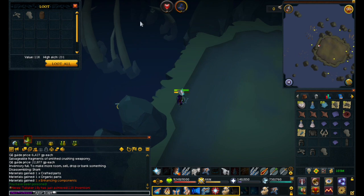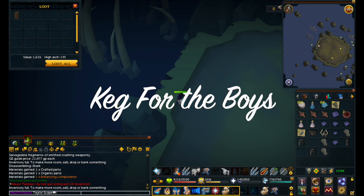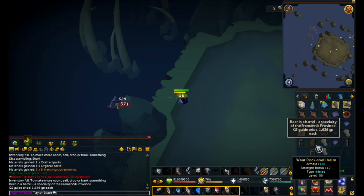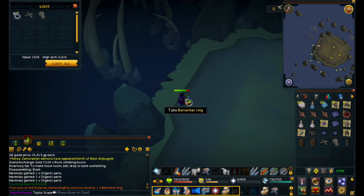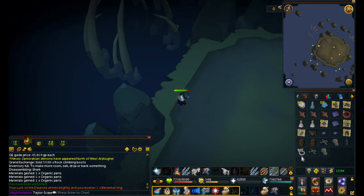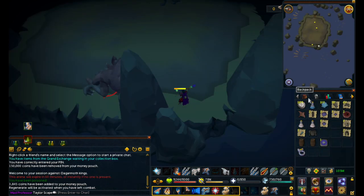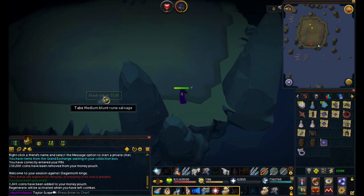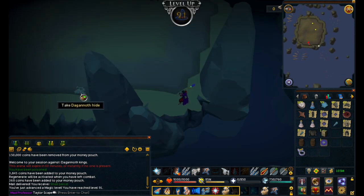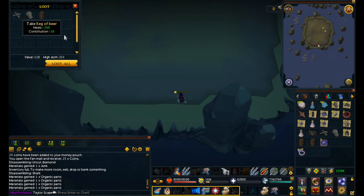Right away we're pulling in big drops here. We got our first loot beam of the trip - we got a Berserker ring, and that is worth 93k, so that's not too bad. Next kill, just some ruined salvage. Then we got 91 magic coming in, that's pretty dope.